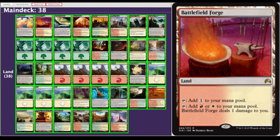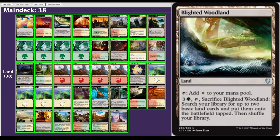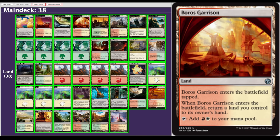Battlefield Forge — totally normal Pain Land. I like Pain Lands, just having an even distribution of colors among the two-color lands. Blighted Woodland is a ramp spell stapled to a land — I like that a lot. Boros Garrison — not the best. If you have Shock Lands, Fetch Lands, or Dual Lands, those might be better here instead. But the bounce lands are kind of like two land drops in one — they just cost you some tempo. They enter tapped and can put you in awkward situations where you have eight cards in hand at end of turn if you play this on turn two.